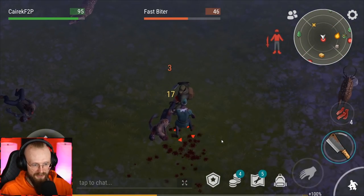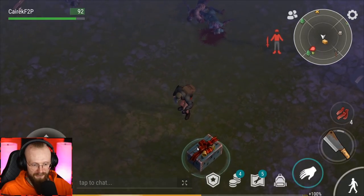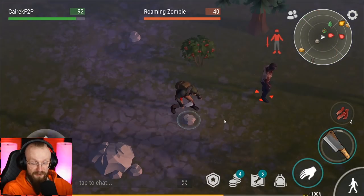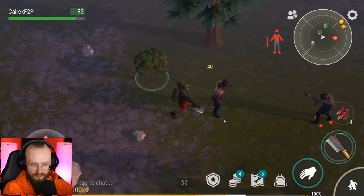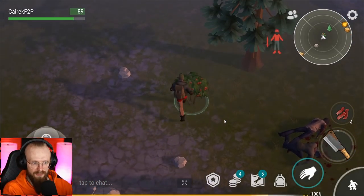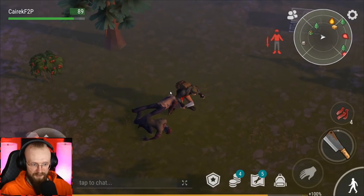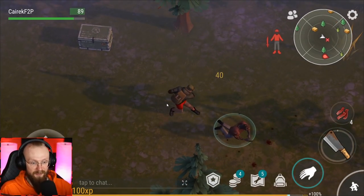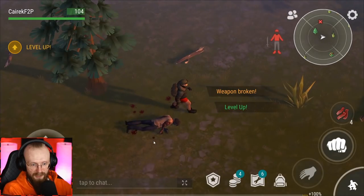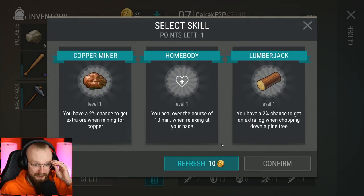I just broke my weapon. We have also leveled up, so let's get another skill. You heal over the course of 10 minutes when relaxing at your base — we can get that skill.